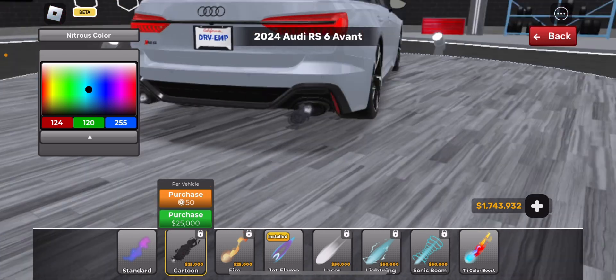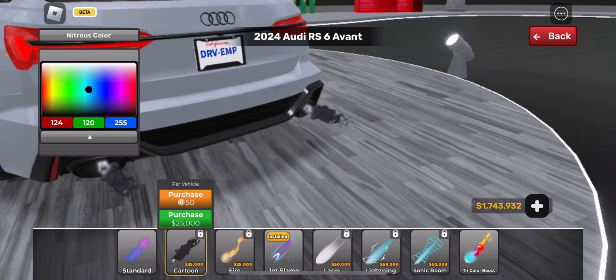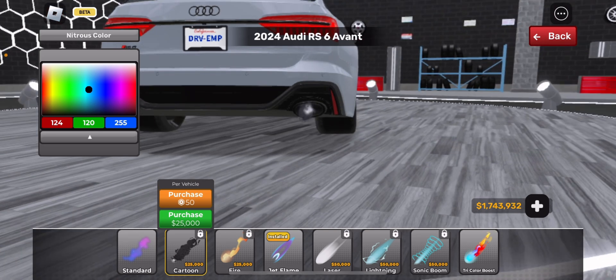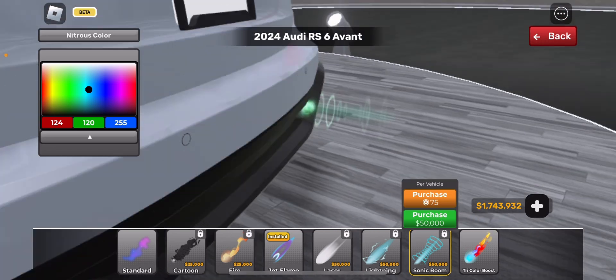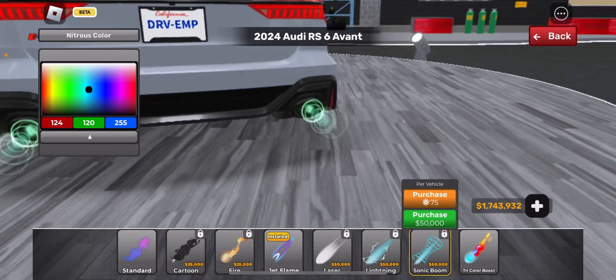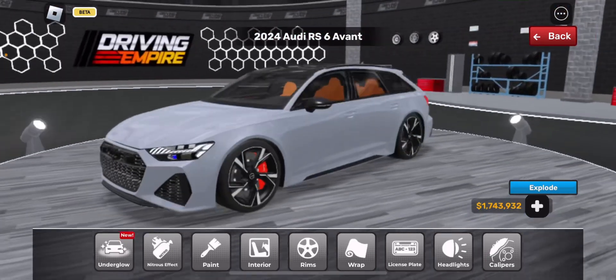Look at this, it looks like cartoon smoke. Next one — the sonic broom boost costs 50,000 dollars. Yo, oh wow — it's a wolf screaming! This new boost is so good. You can change the color but that one is green. These are all the two new nitrous boosts for this update.